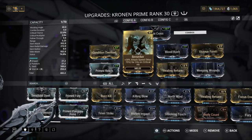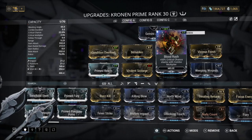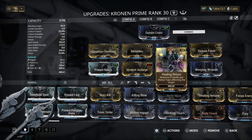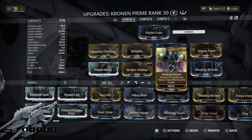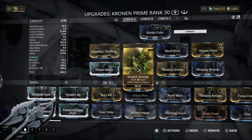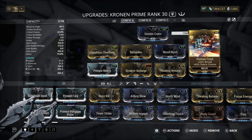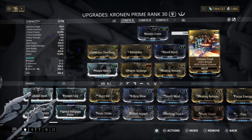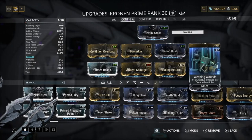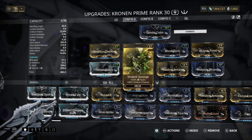Berserker gives 75% attack speed on critical hit and will max out since Blood Rush gives enough crit chance that at 12x combo you'll be getting orange crits constantly. Healing Return is highly recommended for Steel Path as it keeps you alive by healing on hits. Violent Scourge is the 60-60 Toxin mod, Vicious Frost for Cold and status chance to build Viral, and Weeping Wounds for status chance to always proc Viral and Slash — which is just ridiculously OP.